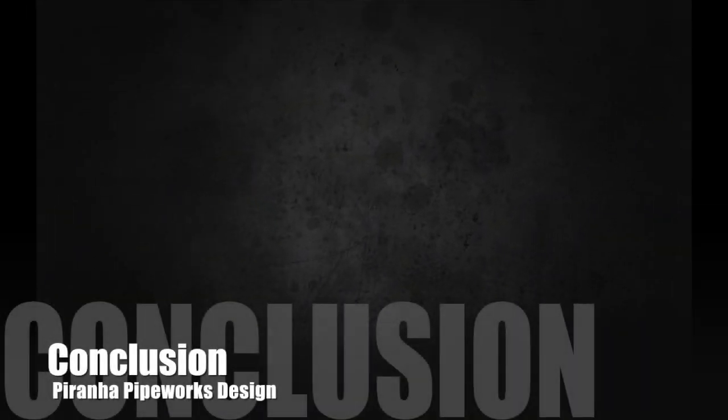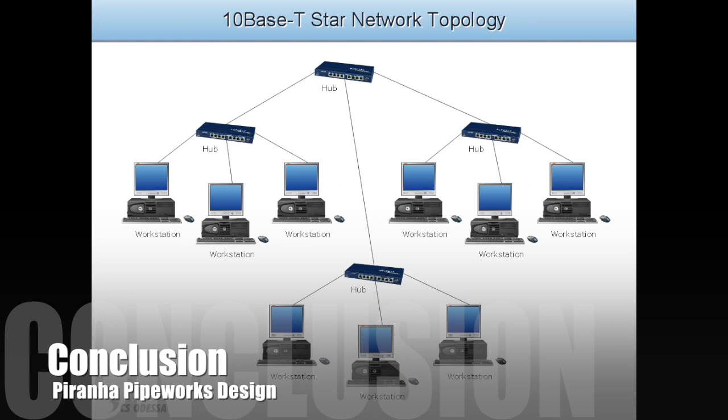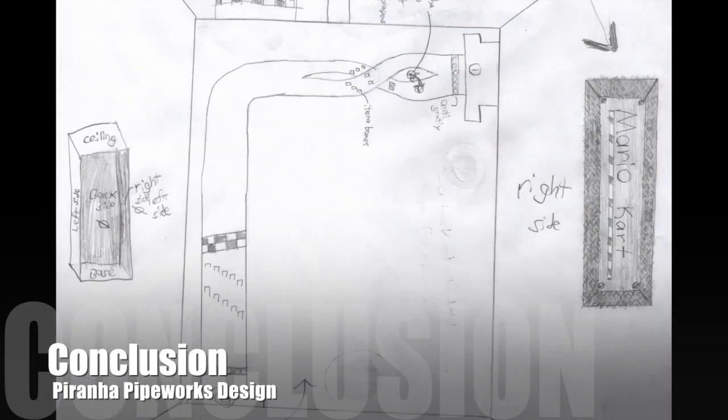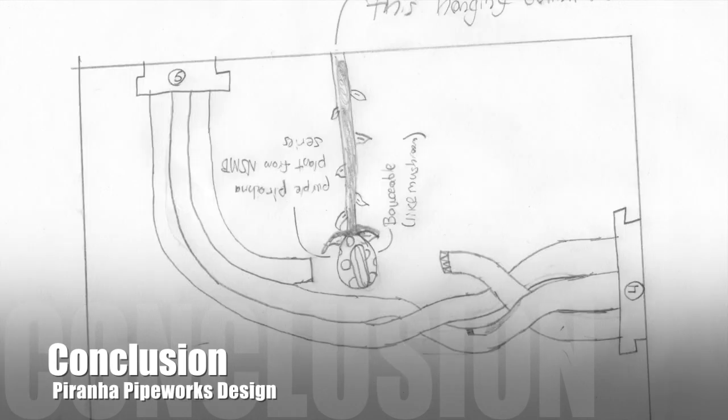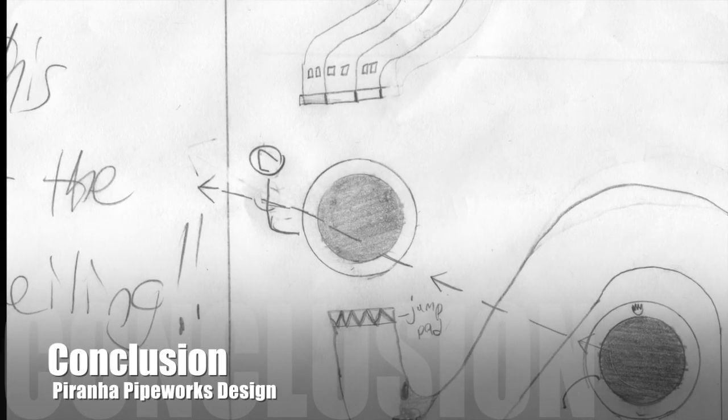Long story short — you're racing inside of a giant rectangular prism or cube that represents a huge network of pipes used throughout the Mario franchise as a whole. You start off on the base, use anti-gravity and warp pipes to race on the ceiling, the left side of the prism, and finally the frontal part of the prism, which jumps into the same warp pipe you jumped over from the ceiling to take you back to the base.